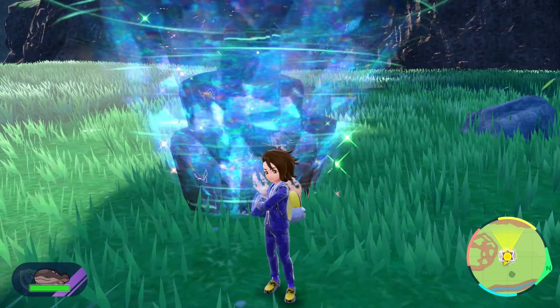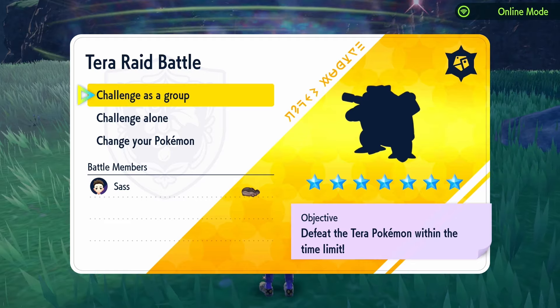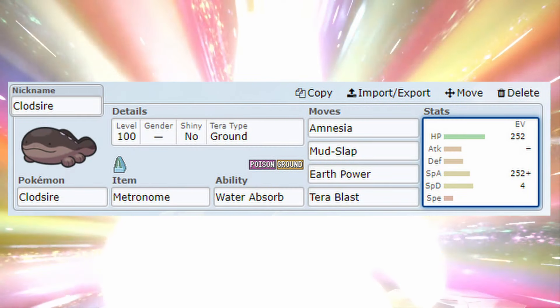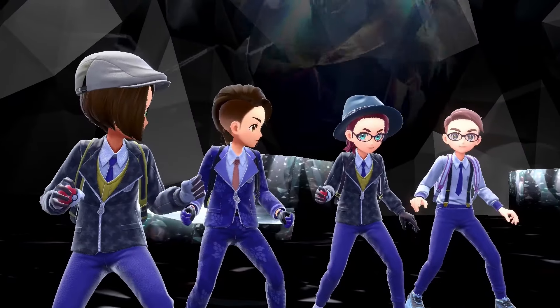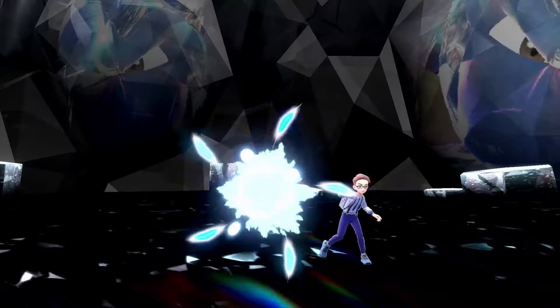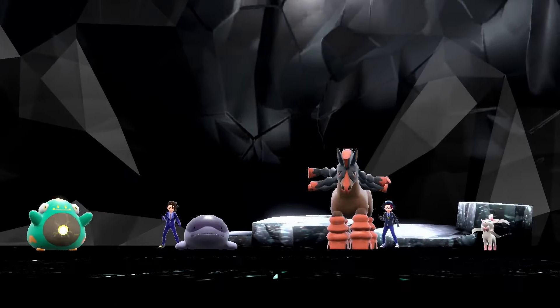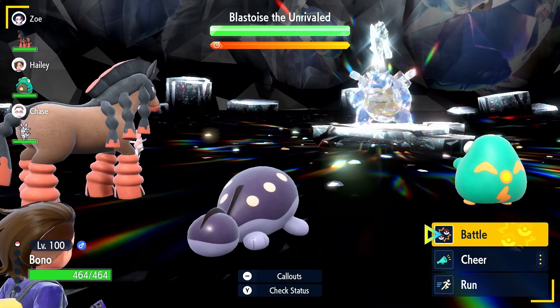Alright ladies and gentlemen, the 7-star Terra Steel Blastoise Raid is now here in Pokemon Scarlet and Violet and I'm going to attempt soloing it with Clodsire. Typically when I do this type of video, I like to showcase the entire fight so that you can see just how I beat the raid successfully. And in today's video I'm going to be trying to use Terra Ground Clodsire with Metronome and Water Absorb to take down the Terra Steel Blastoise.